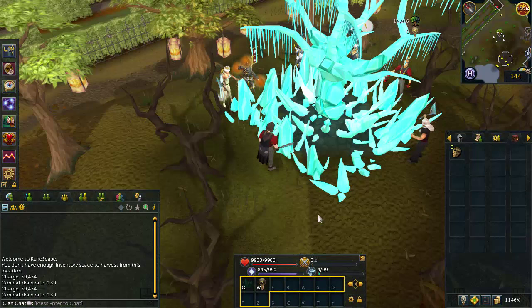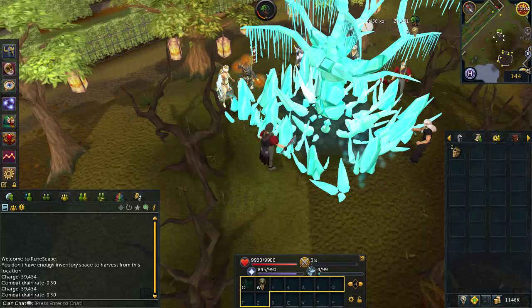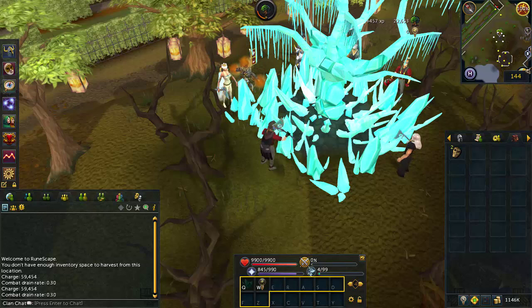Another decent option for invention woodcutting is through crystal trees, though this is much, much slower hatchet XP — about 3 hours to get to level 10 on your crystal hatchet, or 6 hours if you're siphoning. So this is not very good invention XP at all. If you're doing crystal trees anyway, go ahead and augment your hatchet and get a little bit of extra invention XP along the way, but just expect invention XP as a small bonus rather than a main reason to do woodcutting for this skill.